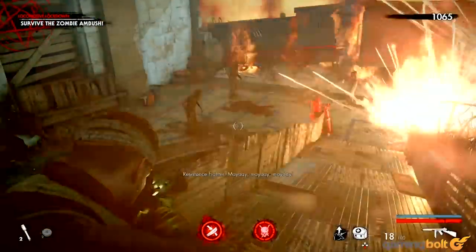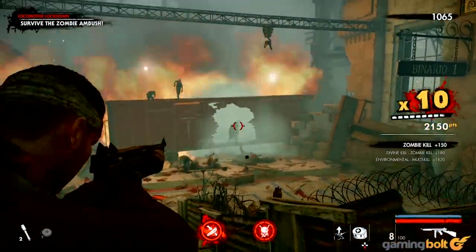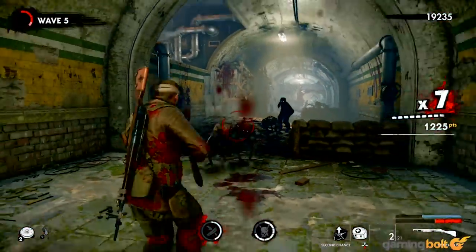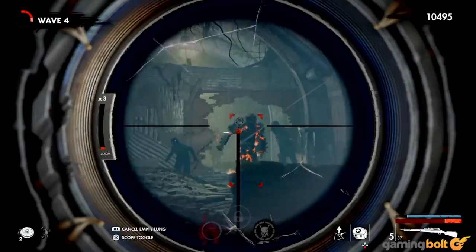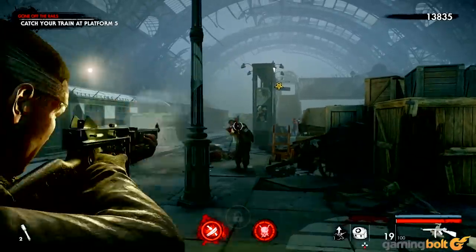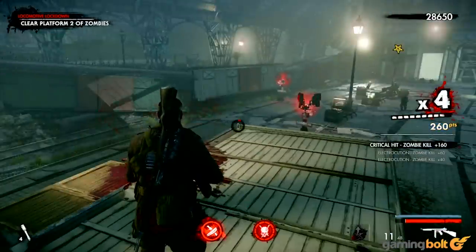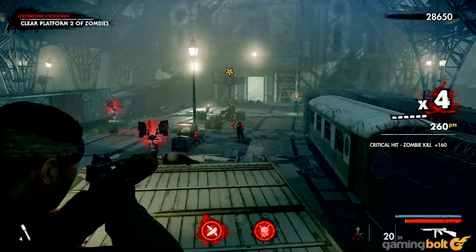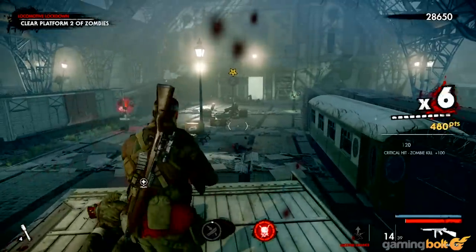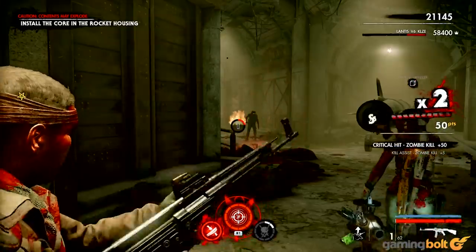More than anything else, the thing that keeps combat in Zombie Army 4 constantly exciting is the variety of enemy design. From regular, mindless, slow-moving zombies to ones that move on all fours and are surprisingly agile, from suiciders that run straight at you with bombs strapped to their chests, to hulking armored monstrosities that can take a lot of punishment before going down. From commanders with specific weak spots and occult abilities to actual zombie tanks, from zombies equipped with gatling guns to those equipped with flamethrowers — Zombie Army 4 throws loads of different enemies at you, each with their own unique strengths and weaknesses. And when multiple different kinds bear down on you at once, those are some of the most intense and enjoyable encounters in the entire game.